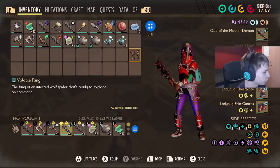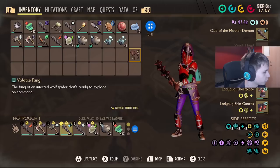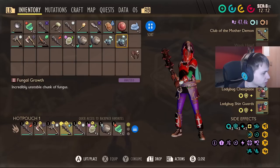So the new volatile fang - when you equip it, it has a chance to explode when you perfect block. I used it a bit, it doesn't seem like a very high chance, like maybe a 5% chance. It doesn't proc very often, it's not as amazing as you think it would be, but it's still pretty cool nonetheless. There you go - we got both the new trinkets already.